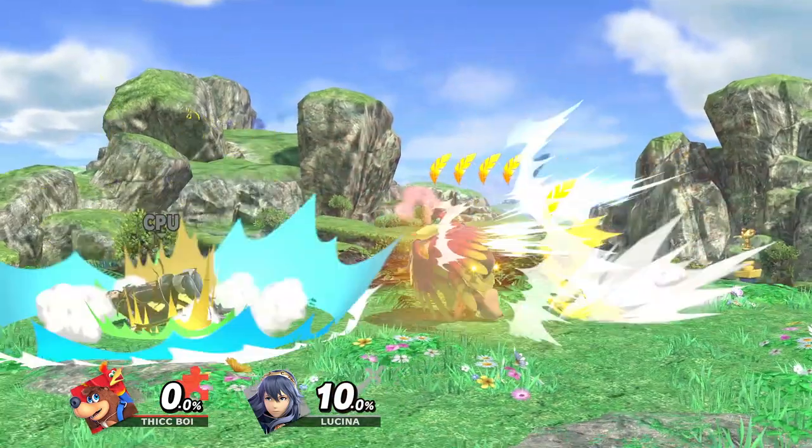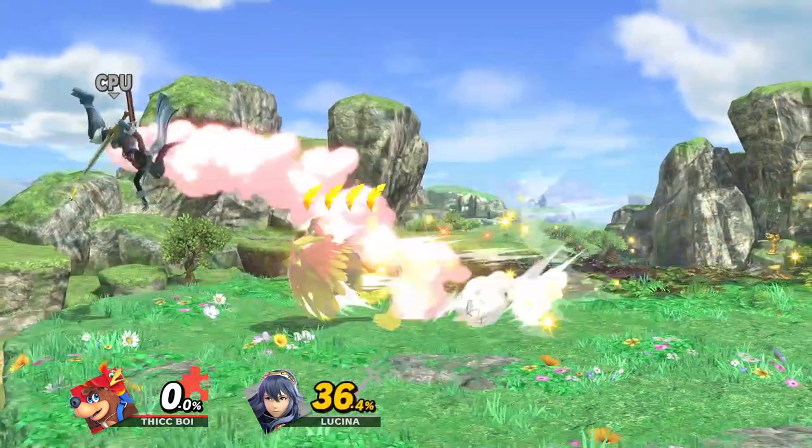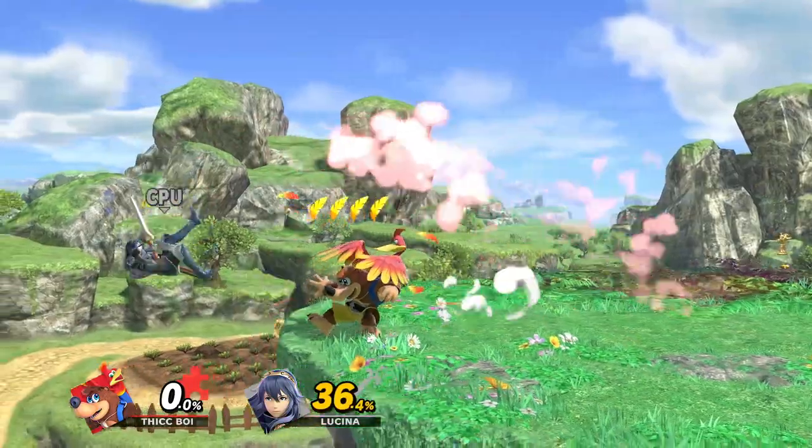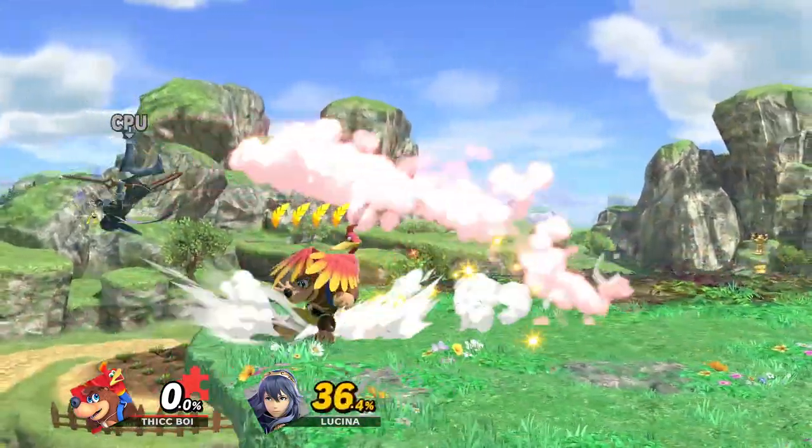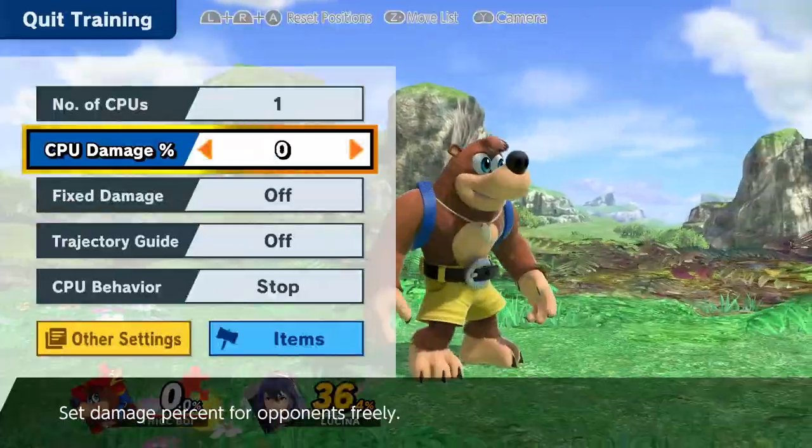Side B is extremely fast, it has super armor, and it has a lot of value - this is going to be one of your main tools with Banjo. Whether it's breaking neutral, breaking zoners, side B will be your best friend.